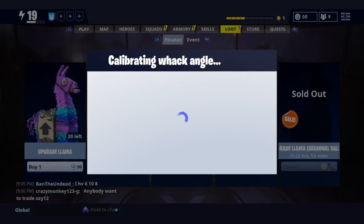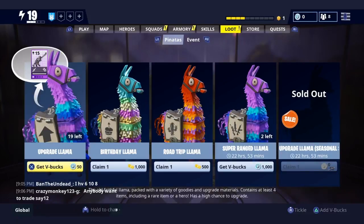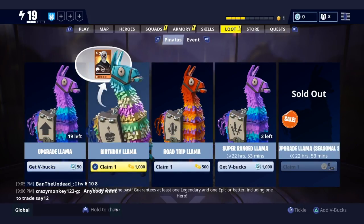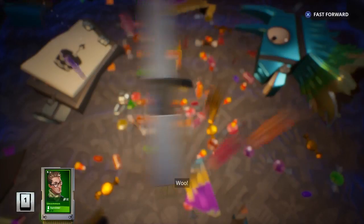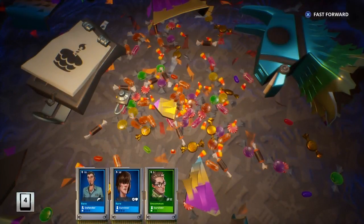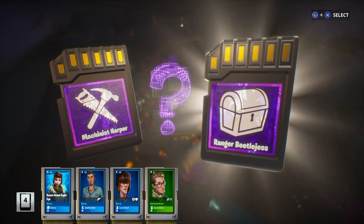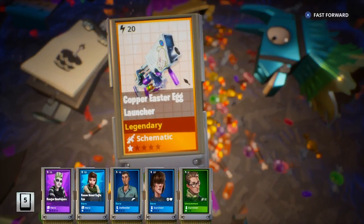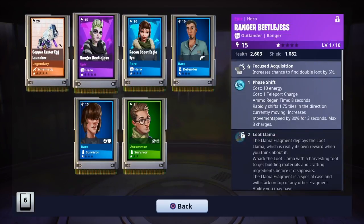Last llama — pretty sure I'll be able to get two birthday llamas. Let's hope I can get the skull trooper. I can get two since I have 2000 tickets. Green going to blue, another blue. Got a hero — purple, is it a hero? Oh, I can get Beetle Jess! I'll go with Beetle Jess — I've seen people use her, she looks pretty cool. Got a gold — the Easter Egg Launcher! Happy with that. Got the Easter Egg Launcher and Ranger Beetle Jess.